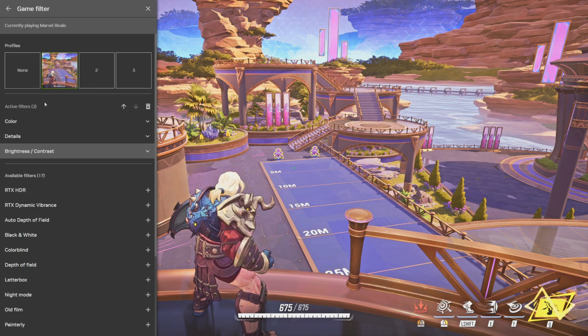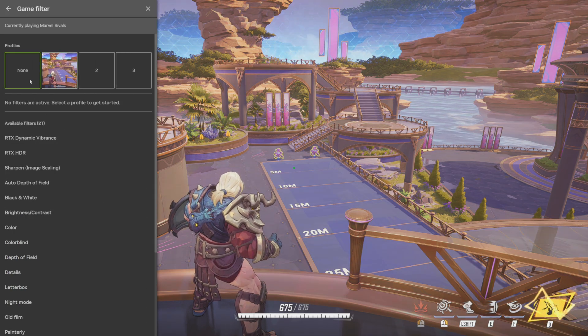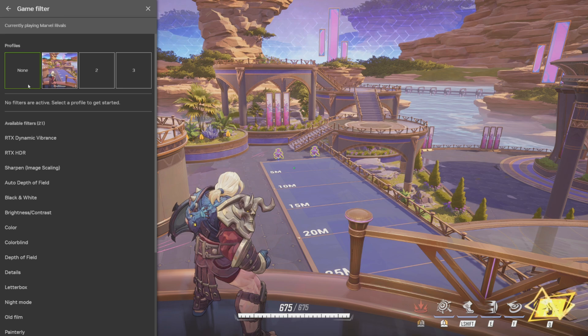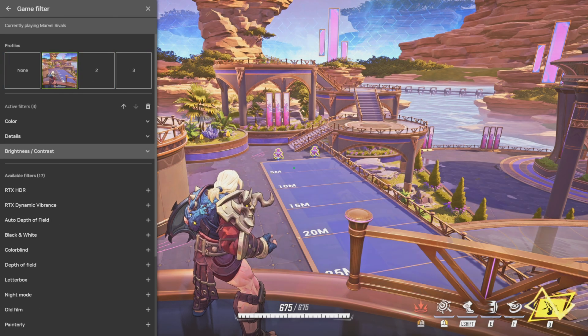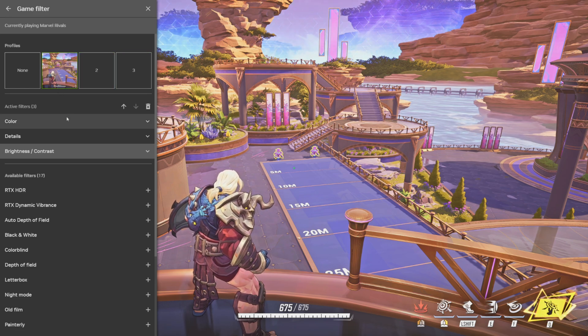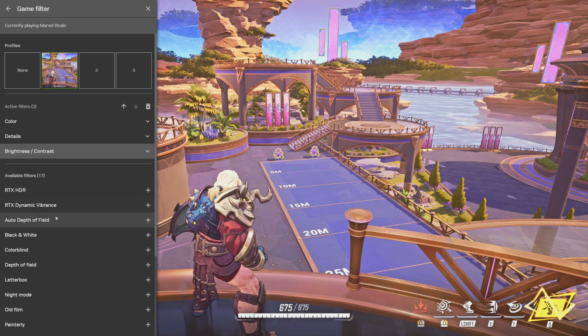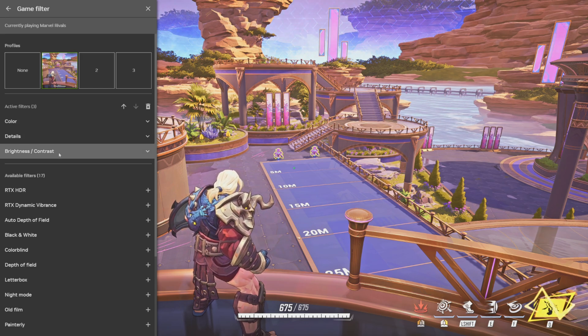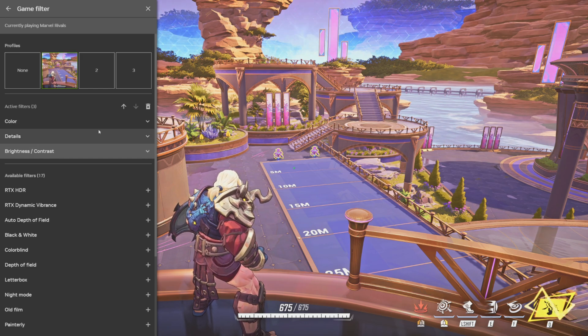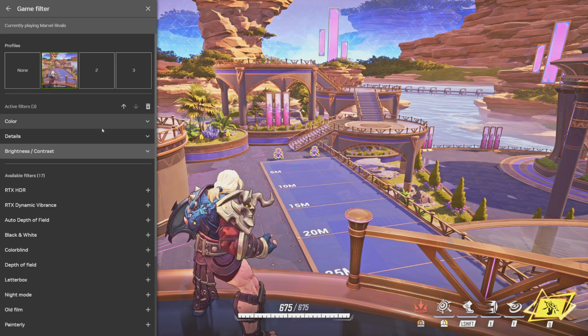You will see, if I click 'none' here, it will show you what your game will default look like without any game filters on it. Then you'll have three boxes — select the first one or any one you want to make. On the left-hand side there's a bunch of different game filters. You want to click on the three that I have: color, details, brightness, and contrast.